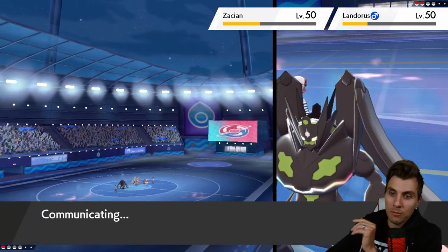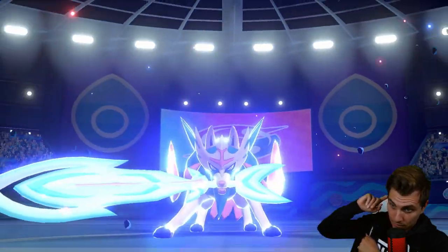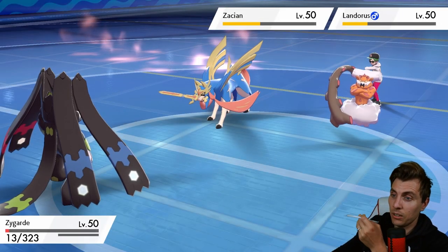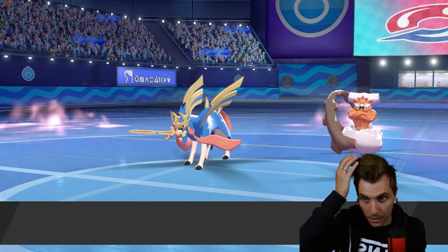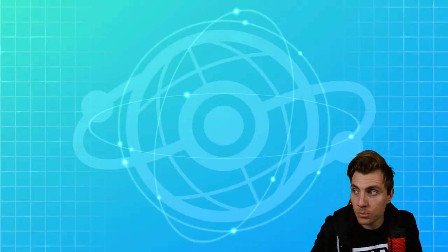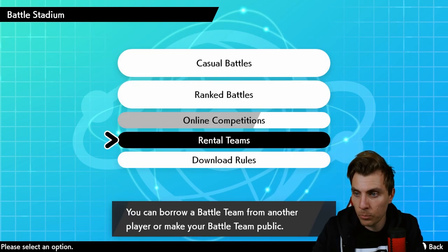Zygarde only has Extreme Speed now — I don't think we'd win but we could get rid of Landorus. Behemoth Blade — we do take it, that's pretty good. But we're not taking that double up, so very good game to my opponent. Zygarde did pretty well. The Chandelure was the crux of the game — the switching of the Trick Rooms. If my opponent hadn't switched it back that's a nice play; that took it out of our control. Well done to them.